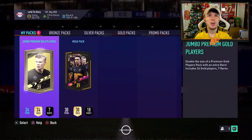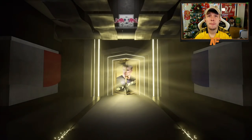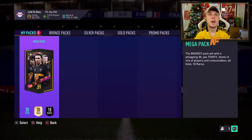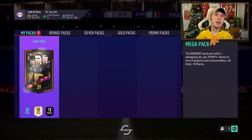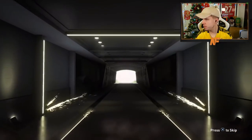Alright, packs in the store - premium gold players and mega. I've got hiccups. Nothing in the first one, let's skip that. Alright, mega pack then - final pack for my boy AA97. It's not on the boards again. Wow. So yeah, there we go then boys. Icon pack - Raul. Not the greatest.